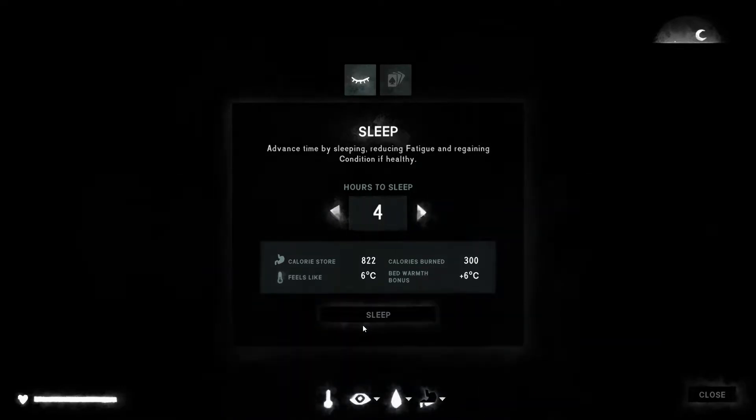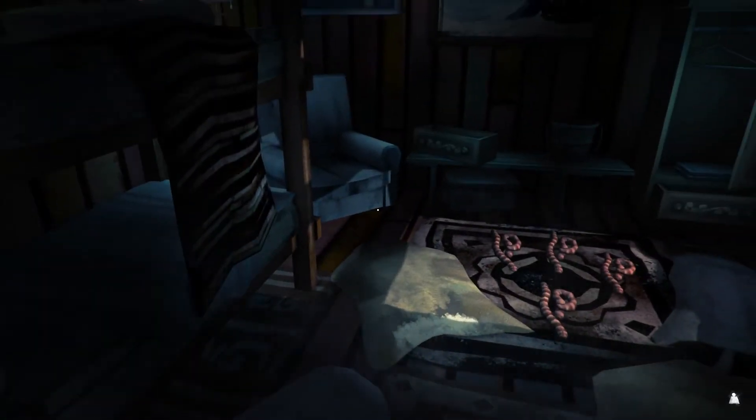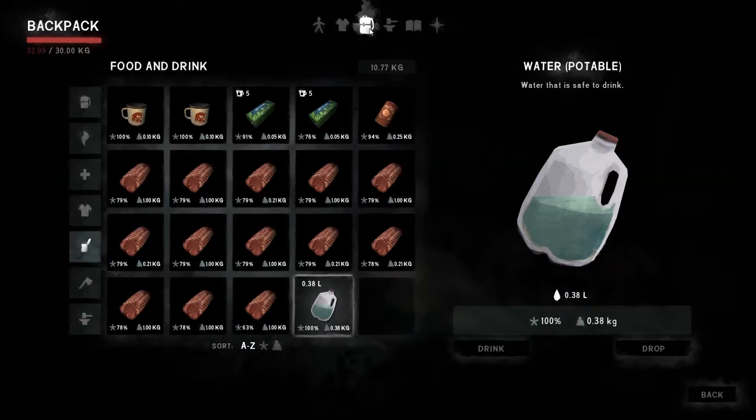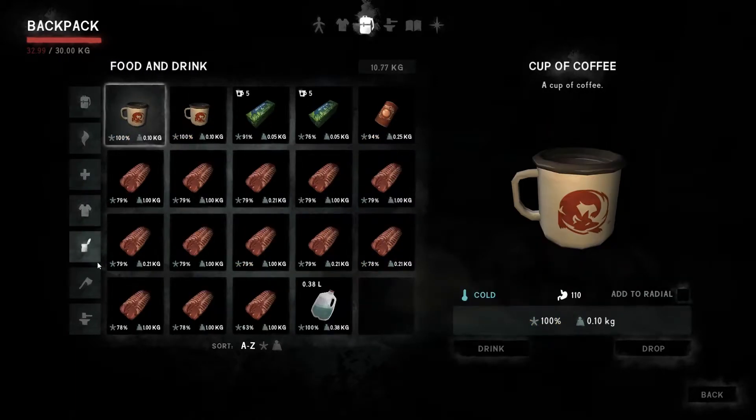We're coming through to dawn, so if I do a four hour sleep that should get us through until daylight, and then we can start thinking about what we're going to do to transport all of this meat back. So we're now in daylight. How are we doing weight wise? We are two kilos over and we've still got a load of stuff. We're going to have a real problem here, aren't we?